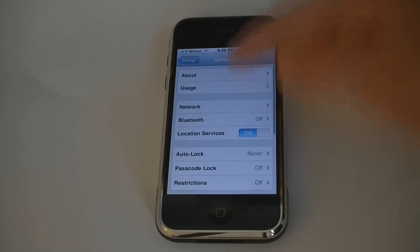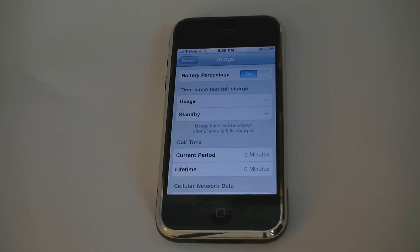Also, in the usage screen, the battery percentage can be enabled.